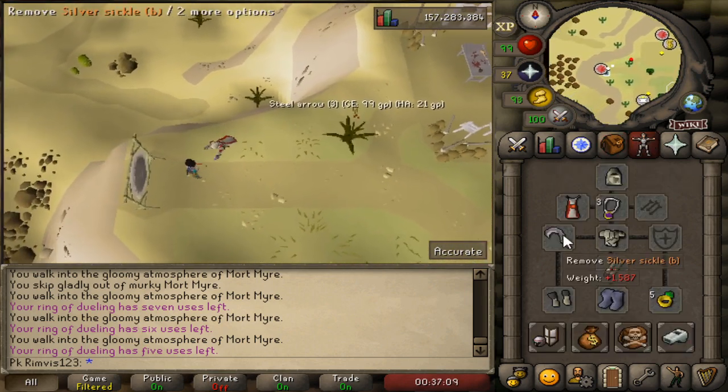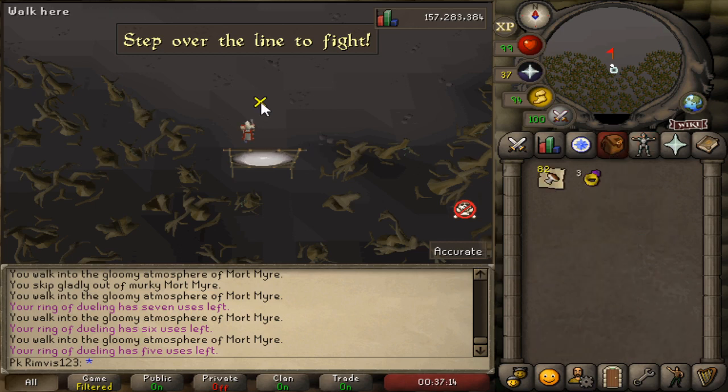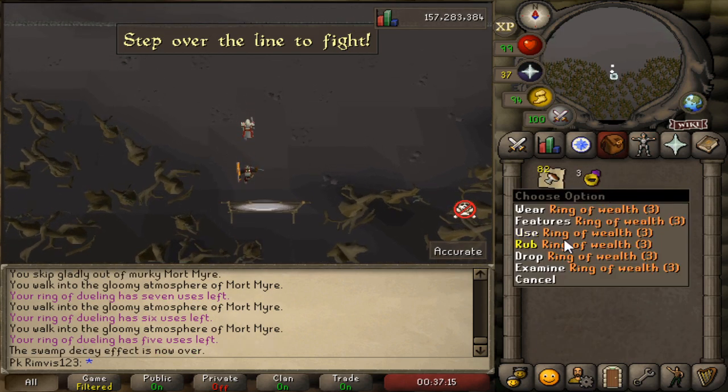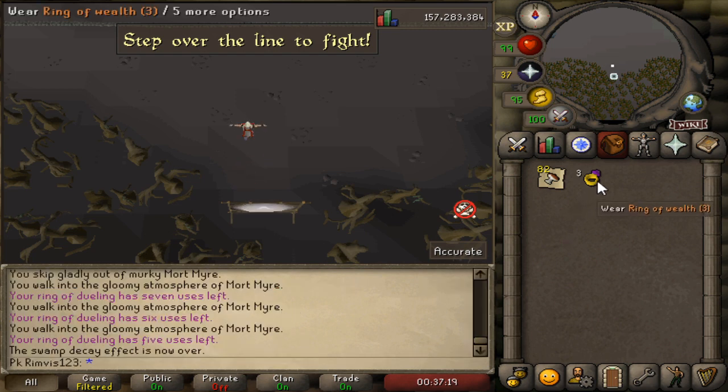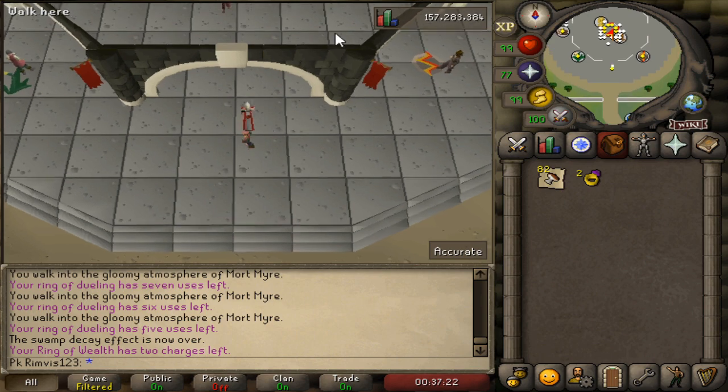By the way, if anyone's curious, this area is called Silver Circle B and it's unlocked via the Sins of the Father Quest. Let's rub the ring and go to the Grand Exchange and sell all the Mort Myre Fungus to see how much money we made.